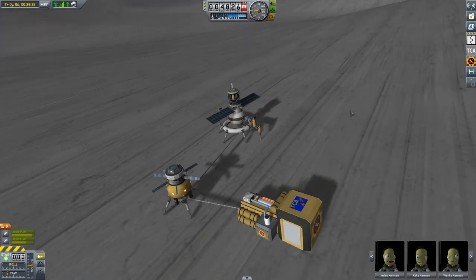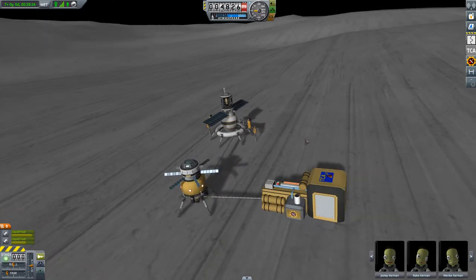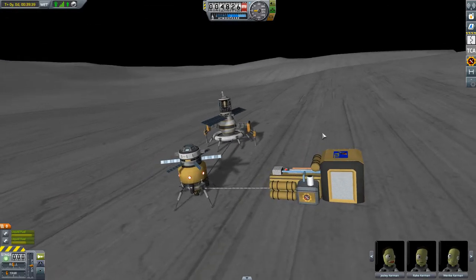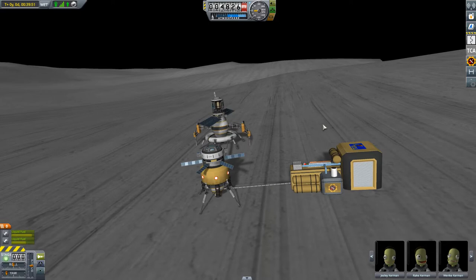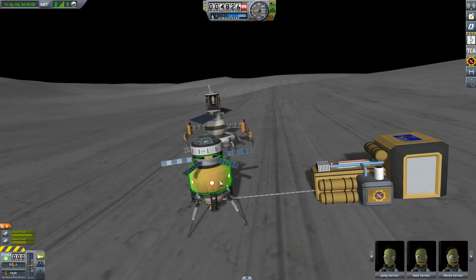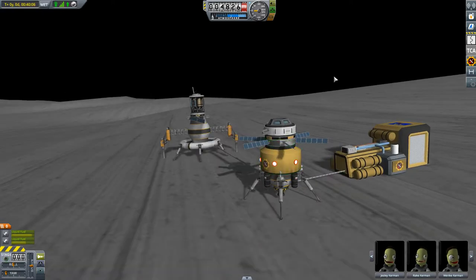What we have here is a demonstration of what the next major release of Ground Construction will bring. First of all, there will be no more workshops in every crewable part. The only two workshops will be the old mobile workshop — the truck — and the new part, this inline workshop.